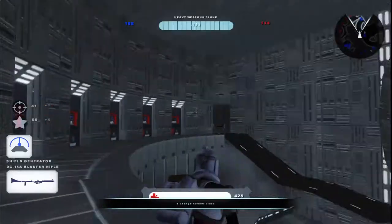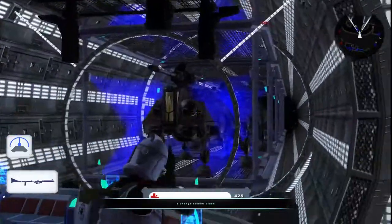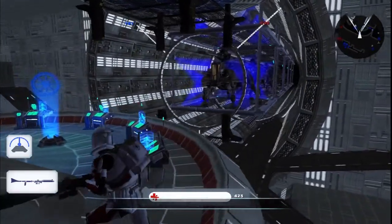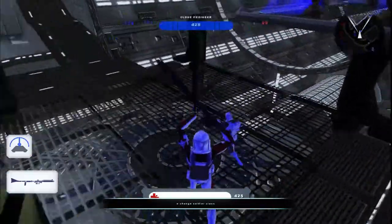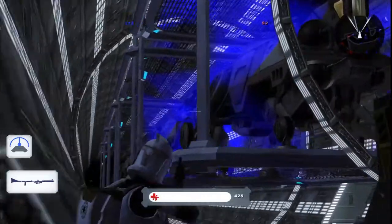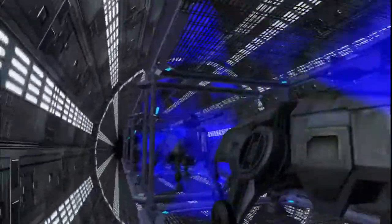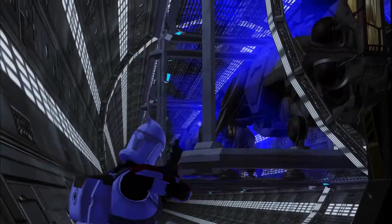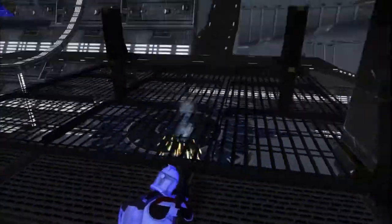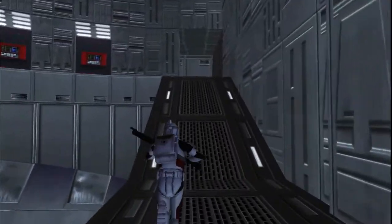Oh, I want to be here - look at this area, this is so sick. Instead of the superlaser, it's a freaking AT-TE hangar, I guess you could call it. This is so cool and you can walk in this area. Let me free cam this. One, two, three, four, five - just five AT-TEs, but it looks like a lot. It'd actually be pretty cool if you could use the cannon and move it around.